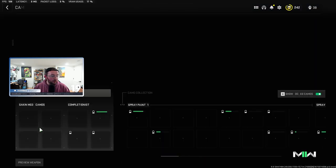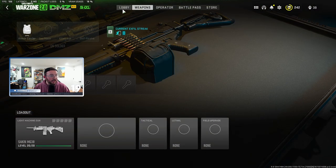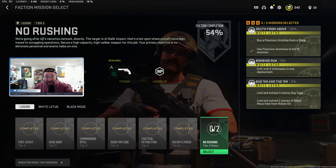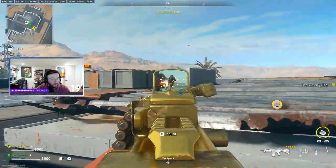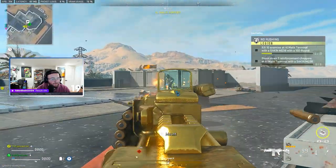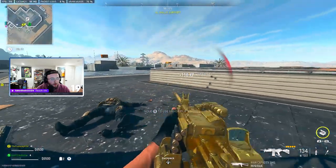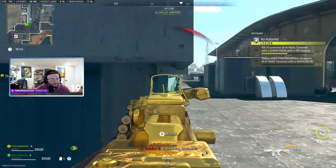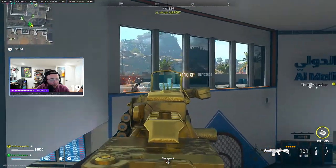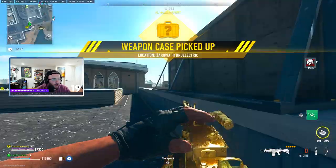We're going to load in and complete these two challenges: getting the 10 kills and shooting down the three helicopters. A couple of things to note: obviously this does require you to be on top of the terminal. You can venture out to the nearby area, but I found that you have to be on top of the terminal for every kill to count. I did get a couple to count when I was off the side of the building, but on top of the terminal is where you want to be — especially for the helicopters. I had one that didn't count because I wasn't on the main terminal roof.